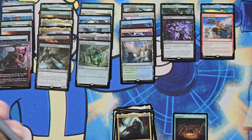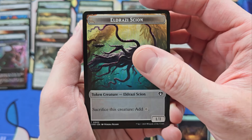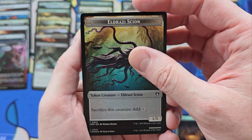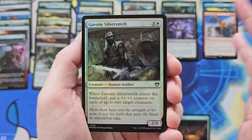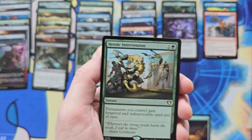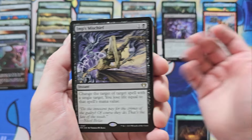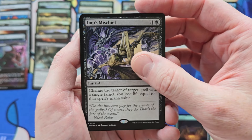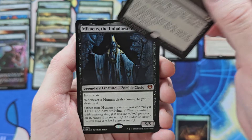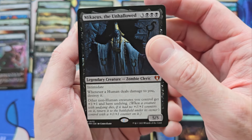Last pack. Thank you all out there for watching — like, comment, all that stuff we do. I appreciate you all. Hopefully one more Mythic for the road. No — Rare. Heroic Intervention, okay, good rare pull. Mythic? Nope. So Ipsimishif — solid rare, obviously got another reprint. Mythic — Macchaeus the Unhollowed. Okay, that's one of the mid-tier Mythics.